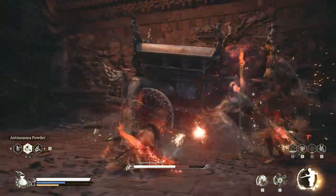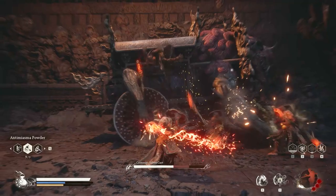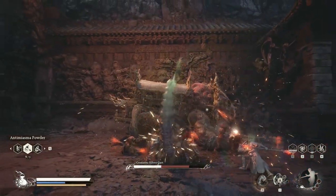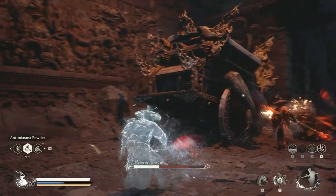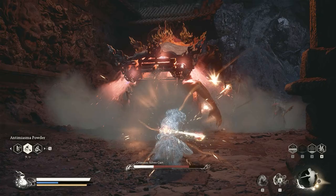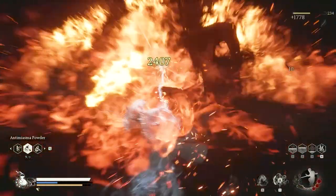Then heavy charge attack again. My spirit attack is ready so I will use it. Then after that I will use clock stab to avoid getting hit. Perform charge heavy attack. That's about it — hope you learned something from this video.